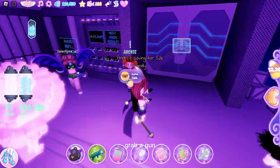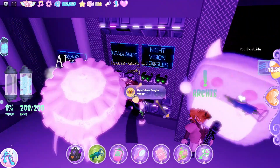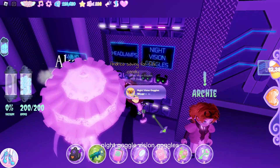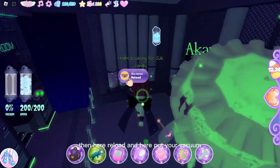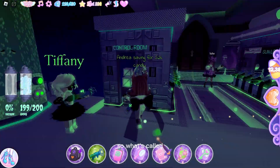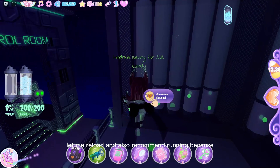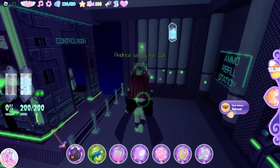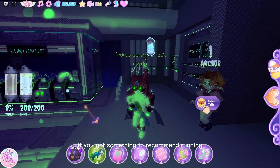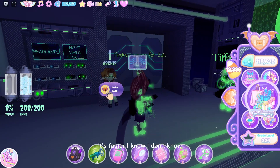Grab a gun, use a headlamp and night vision goggles. Here you reload and here you put your vacuum. I recommend running because flying is not so good inside - running is faster.